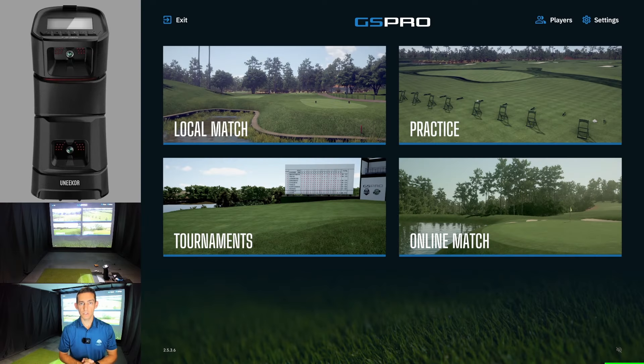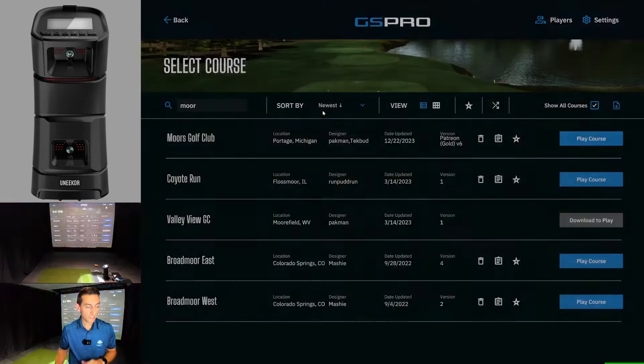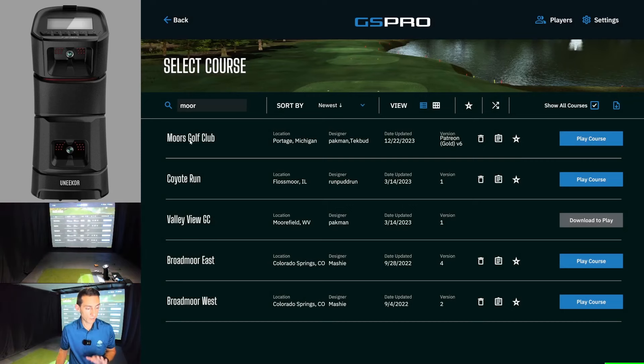G'day guys and welcome back to the channel. In today's video I'm going to go out and play a course that's just come available on Pac-Man's Patreon. The course is Moore's Golf Club, it's in Michigan. It's designed by Pac-Man and also TechBud, two big heavy hitters in the GS Pro course building community.